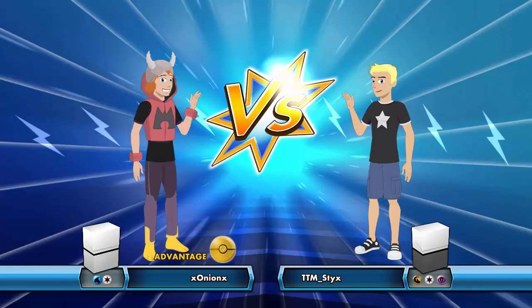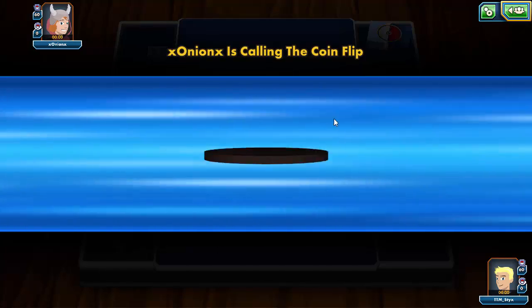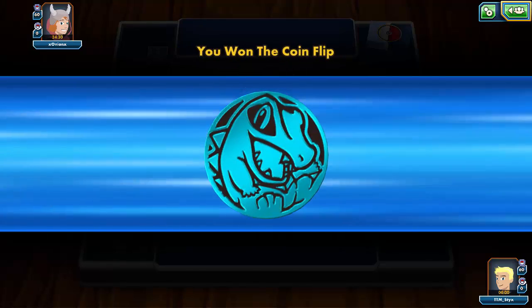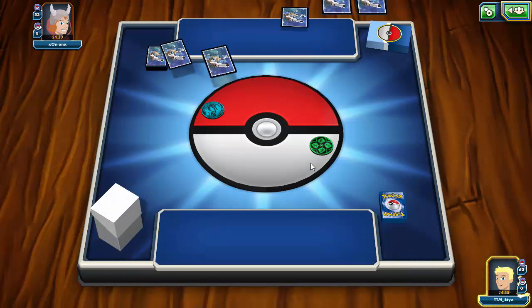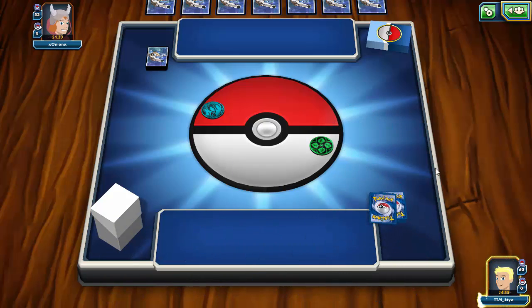That's the deck — let's go ahead and try to find a match. We've found one against X Onion X who's running a water deck. That's a cute Totodile coin. I'm hoping we can go first so we can get off the turn two Jet Sonic from our Dragonite. We do win the coin flip — phenomenal — so we will go first. Looks like we'll have to mulligan because we get a lot of energy.